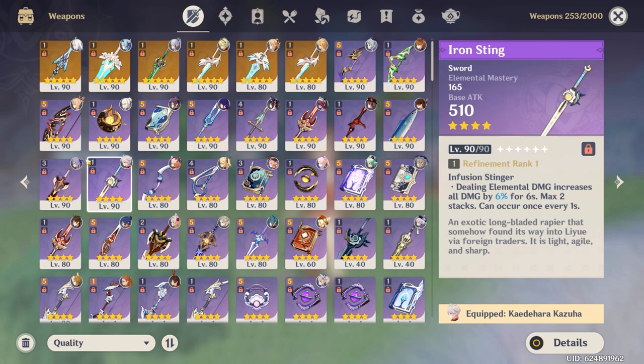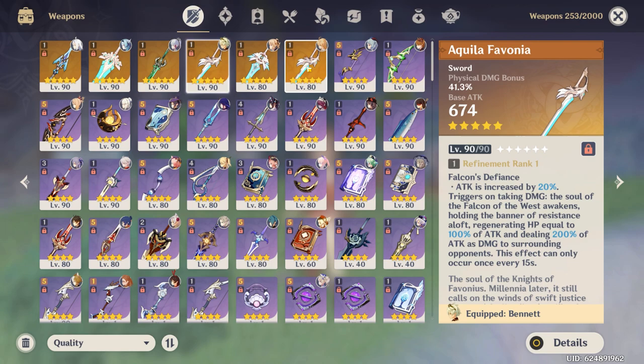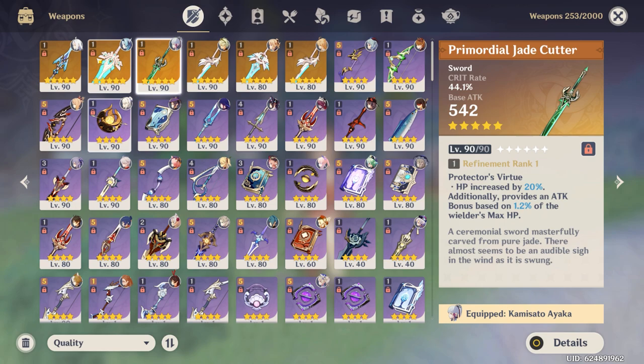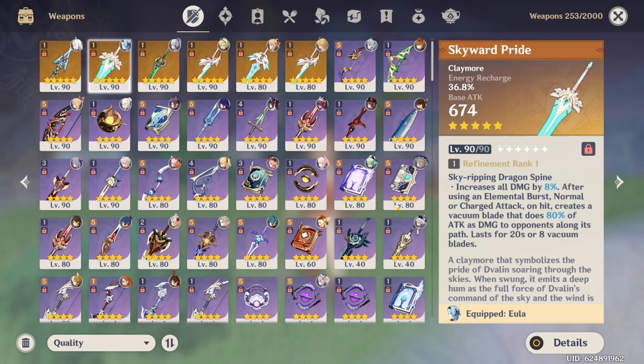As for five-star weapons, three of these I got on the standard banner. I got two Elegy of the Ends, which was kind of annoying, and then I also got Skyward Blade, which I really like and works on a lot of characters. For the limited banner weapons, I got one Primordial Jade Cutter — if you watched my Yae Miko video, I got that on the weapon banner, which I was very happy about. I also lost the 50-50 on the Amos' Bow banner and got Skyward Pride instead, which I'm now using on Eula. And then I won the 50-50 for Calamity Queller, which I put on my Shenhe.